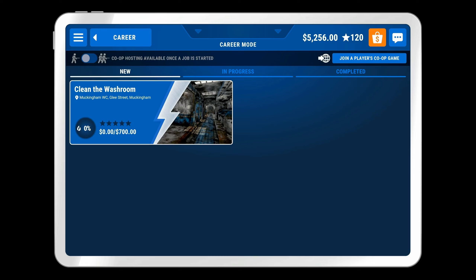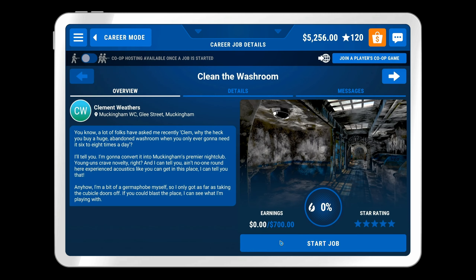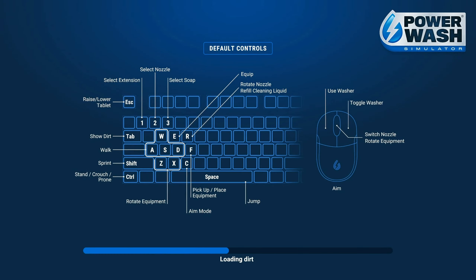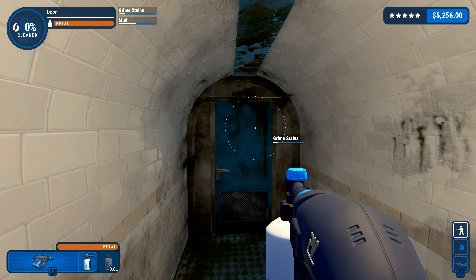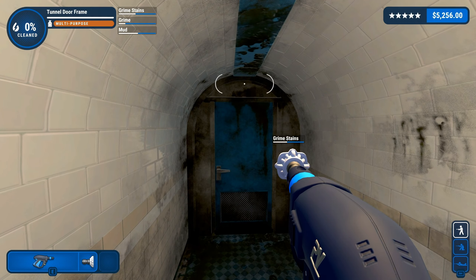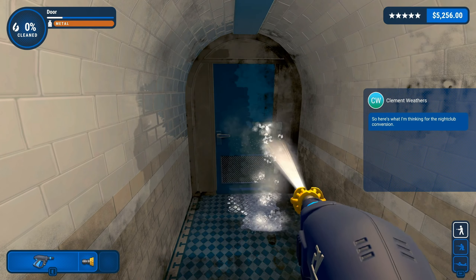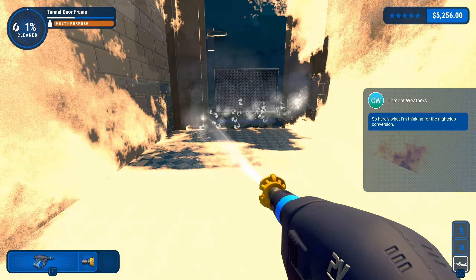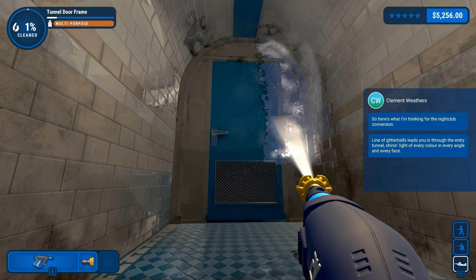Hello my friends and welcome to what I think might be a long video for Power Wash Simulator, because we have to clean the washroom and I think this is a big one. I think it's a medium one — maybe not as big as the treehouse, but after the treehouse maybe we don't want to be doing something that's going to take forever anyway. It's not going to be the longest but it's not going to be the shortest. How's that for vague?